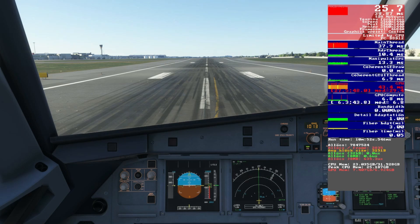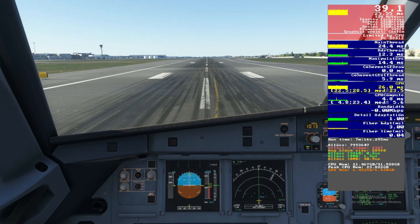Texture resolution defaults to high on the high-end preset. Dropping it to low puts us in a much better place — VRAM is now under control and we're getting around 40fps at Heathrow. Medium technically reaches 40fps too, but it took around five minutes to settle from an initial 5 to 10fps, versus about 30 seconds on low. On an 8GB 3070 I'm going with low, though if you have more VRAM — like an AMD 6700 XT — medium may be viable.